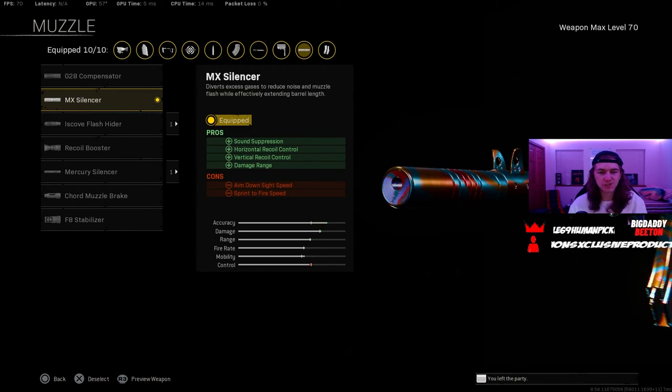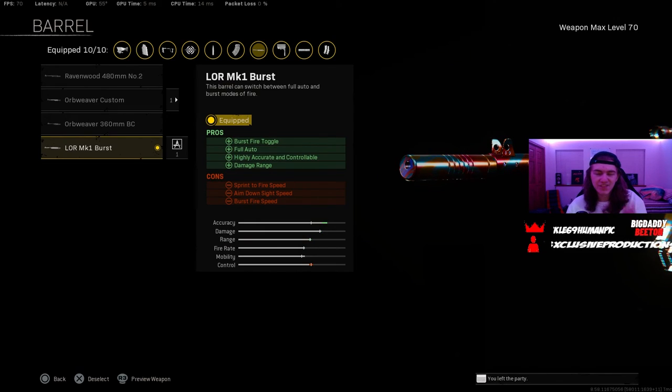For this build, we go with the MX Silencer for sound suppression, horizontal and vertical recoil control, and damage range. And this is the barrel that makes this gun so incredibly broken — it is the MK-1 burst, but you toggle it to make it a full auto barrel. It's highly accurate and controllable, and it gives you more damage range. This is what makes this NZ-41 build so broken.